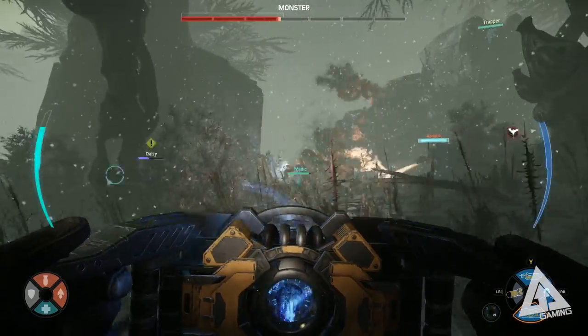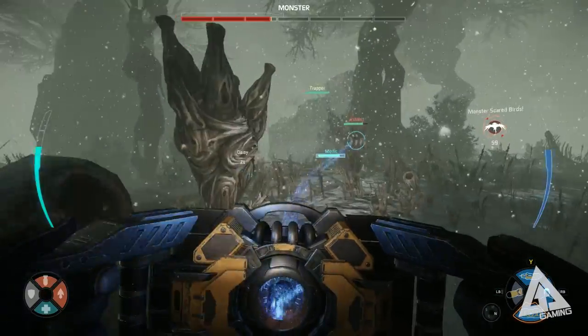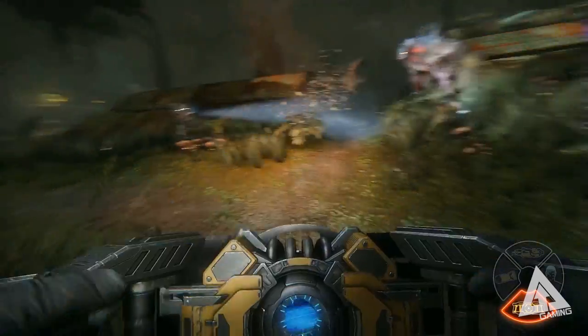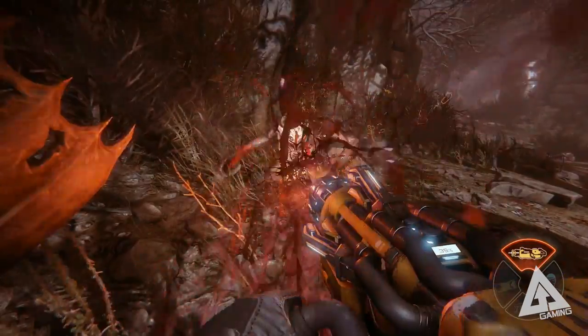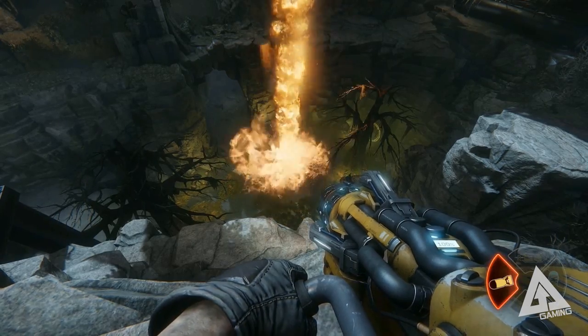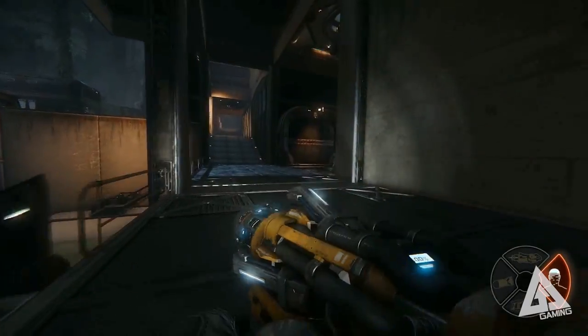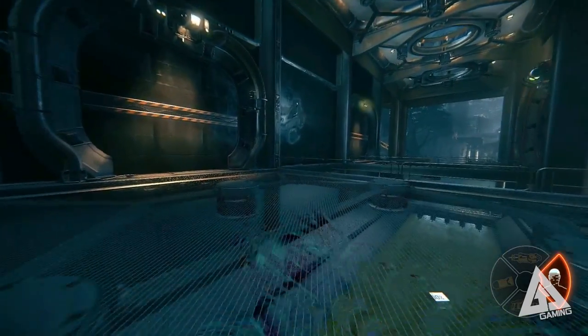Then you have your support class — the role of this class is to protect the team from the monster. The two support hunters are Hank and Bucket. Hank has a shield gun which allows him to target a teammate to provide them with temporary invincibility, a laser cutter which is an extremely strong offensive weapon, an orbital barrage which is a large area-of-effect move that summons a large missile strike inflicting massive damage when it lands, and lastly the support class ability — the cloaking field — which renders yourself and nearby hunters invisible.